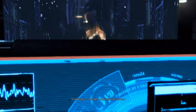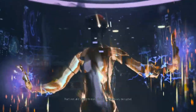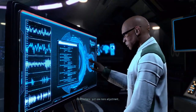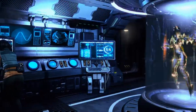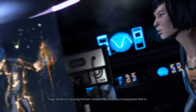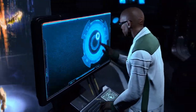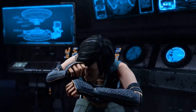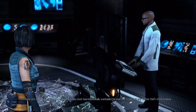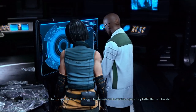One more. The unit is attempting to block further access. That's not all it's doing — I'm losing the data we've already decrypted. Almost there, just one more adjustment. Forget the data — it's accessing the power core, overriding my safety, increasing power levels. Digon, sever the connection. There. Some sort of fail-safe protocol. The codex must have intentionally overloaded the interface to prevent any further theft of information.